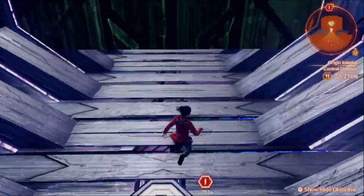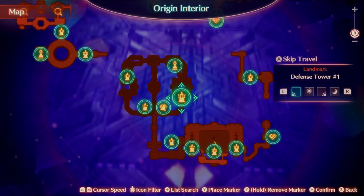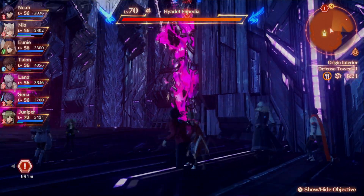So we're in Origin right now, which is the final area of Xenoblade Chronicles 3. We're going to want to go to Defense Tower 1. Once you get there, there are going to be some Elites around, and that's what we're going to want to go after, because Elites give you even more of an EXP and CP bonus when you kill them.